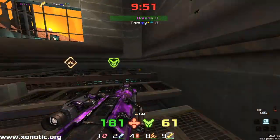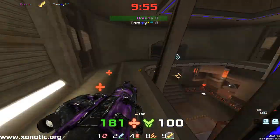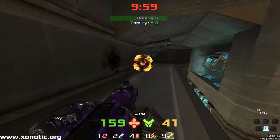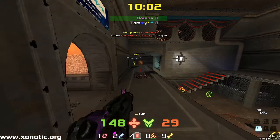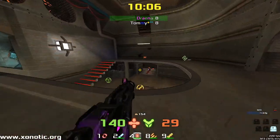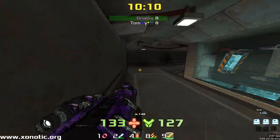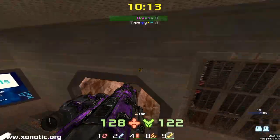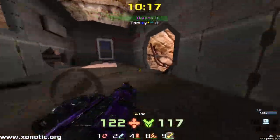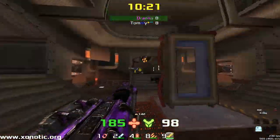Drainer has control over the map. He can decide whether he wants an overtime or whether he wants to try and push it right now. Tommy is going to try to push the overtime of course. And now we're into overtime — two minutes added to the game. Drainer's going to be looking to take very big control over this. We've seen what can happen in 30 seconds, so a two-minute overtime is an interesting situation.